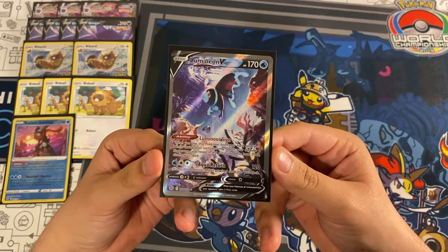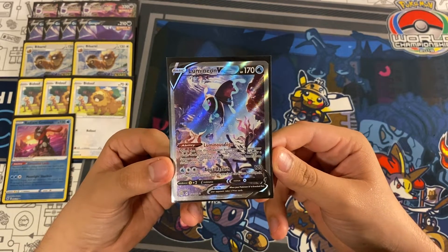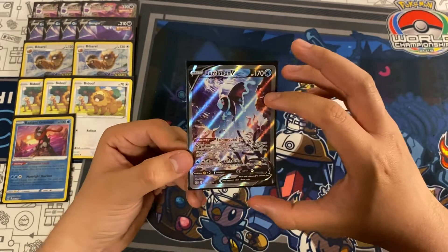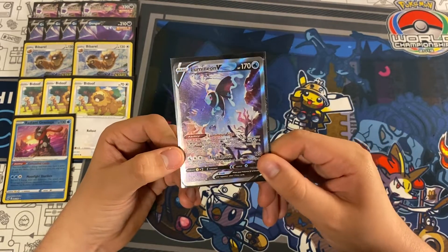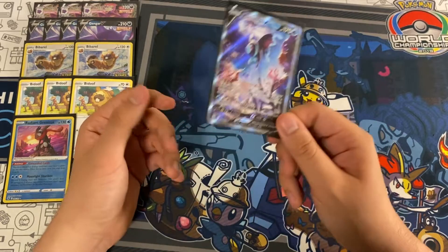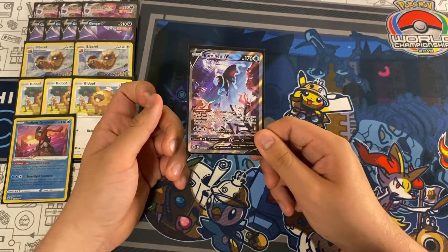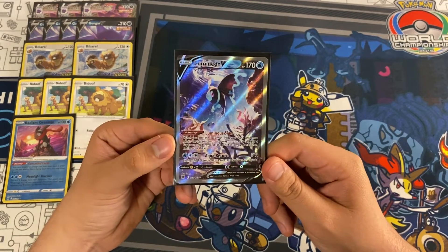The next card we play is one copy of Lumineon V. We use it for the ability: when you play this Pokémon from your hand onto your bench during your turn, you may search your deck for a supporter card and put it into your hand, then shuffle your deck. Very good if we need a Boss's Orders for game, a Marnie to disrupt the opponent, or early game with a bad hand — we can bench this and search for a Professor's Research to draw cards.